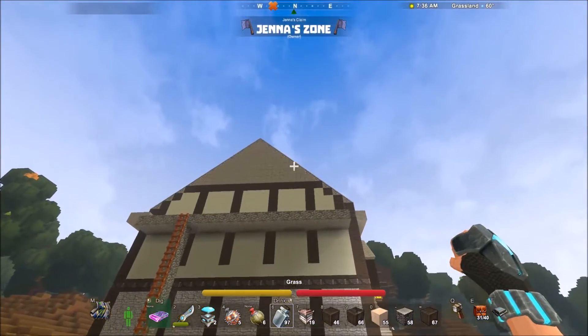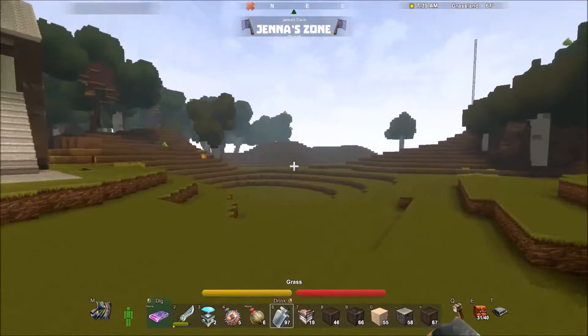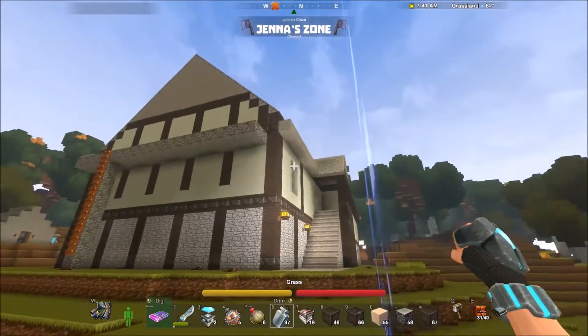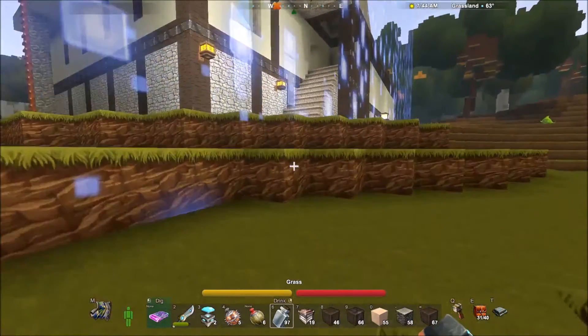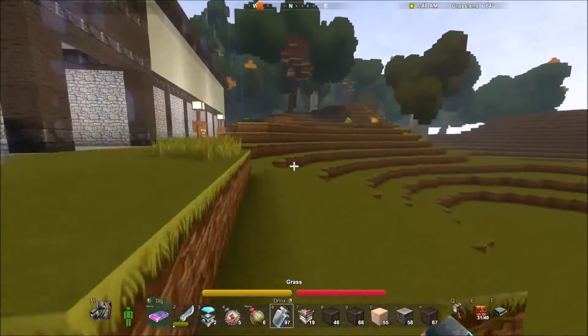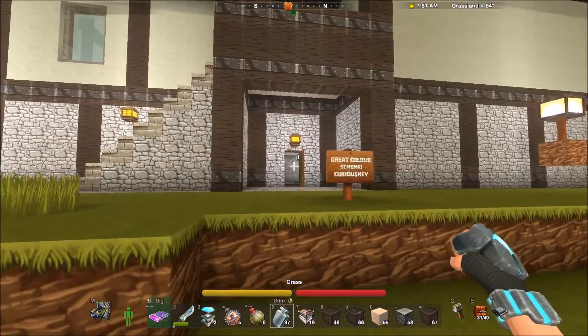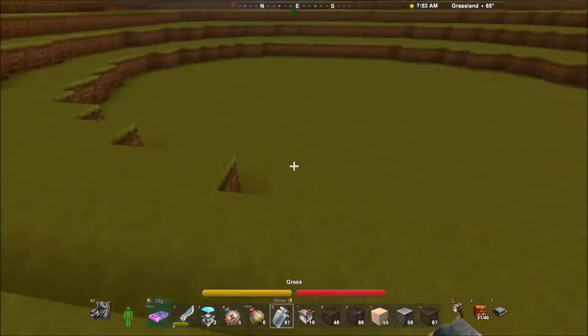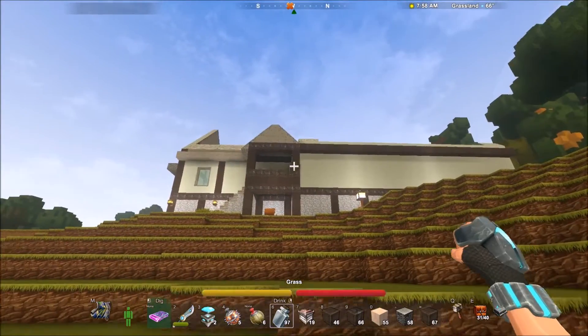I kind of struggled a little bit with the roofing, but I finally think I may have got it. I am not entirely sure. But this is the front entryway. The stairs will lead up into the inn, and then I did go ahead and put a door into the tavern down below. Let's come all the way out here so you can see better. There is the front that you will see.